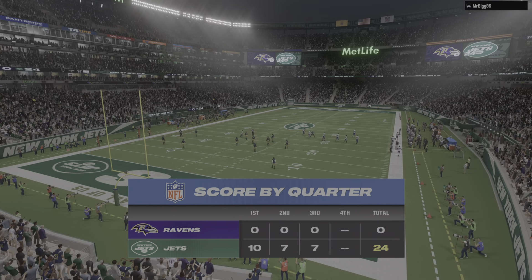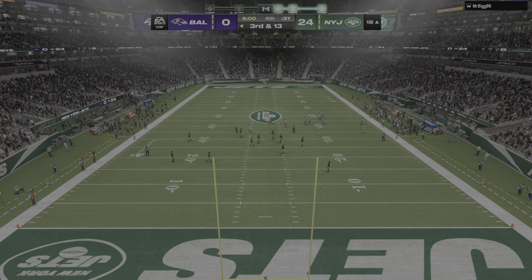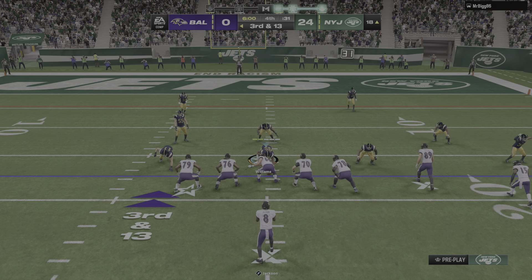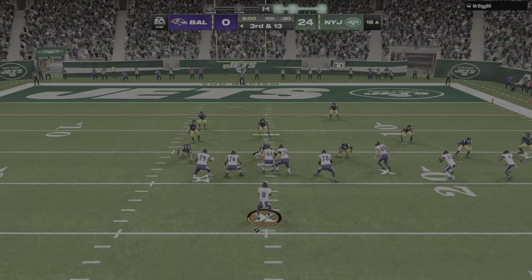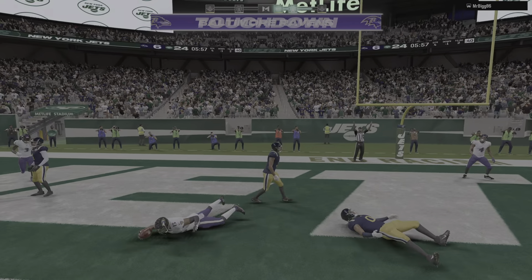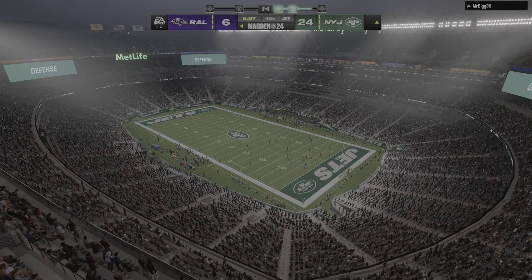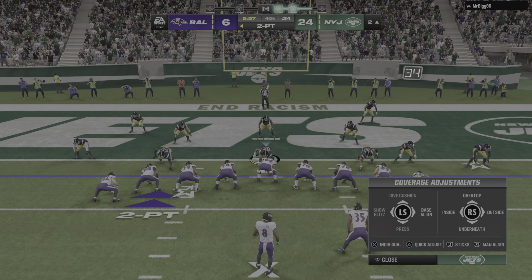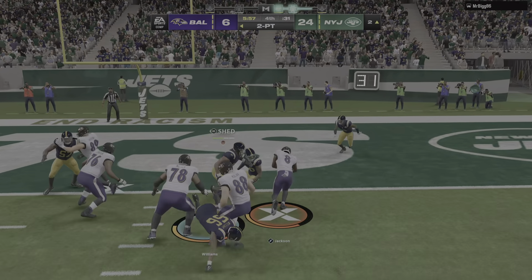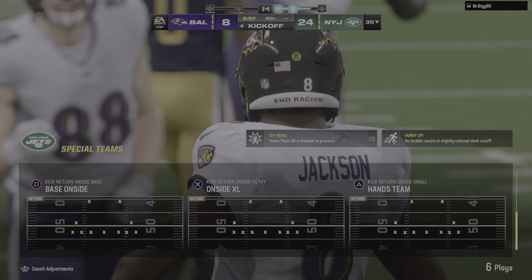Back at MetLife Stadium to start quarter number four. The Ravens on third and 13 — Jackson throws and it's caught — touchdown Baltimore. Nelson Aguilar with an 18-yard touchdown. They then go for two — and he will get into the end zone for the two points. They're back within two scores.